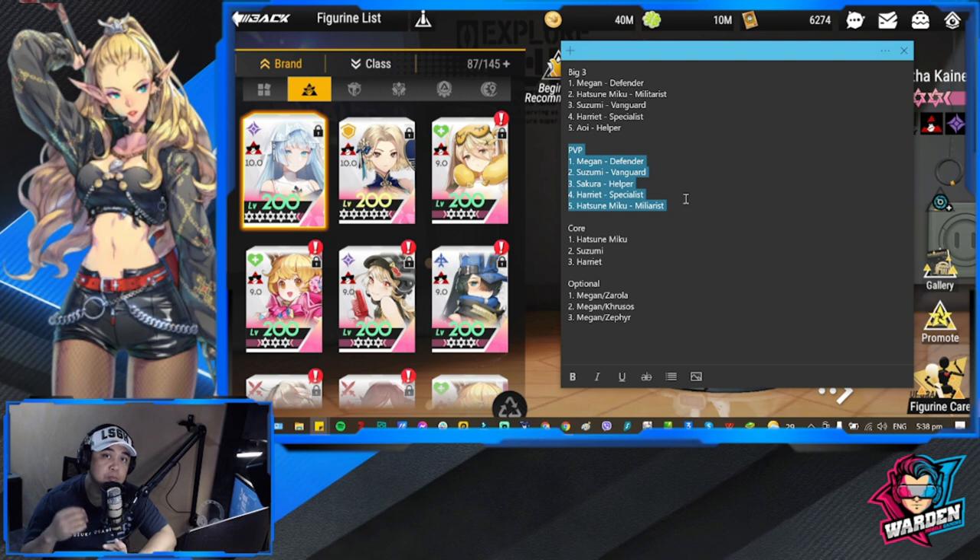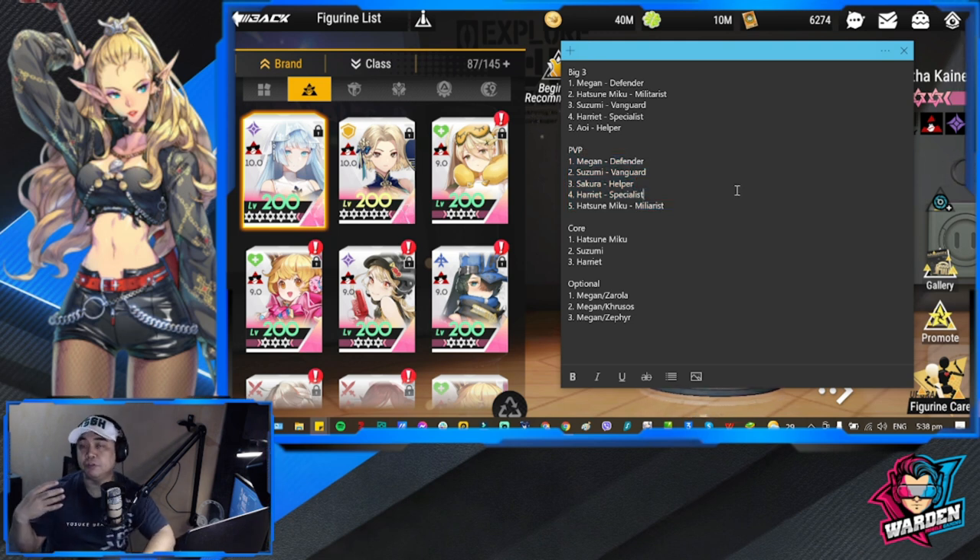For PVP, summon teams would now be viable, especially with Hatsune Miko around. For Let's Red, if you create a team there isn't much firepower aside from Zanthakane, and now you have Hatsune Miko — so your PVP meta will be different with more teams being viable. For this PVP team, I have Megan as defender, Suzumi for vanguard, Sakura for helper, Harriet for specialist, and Hatsune Miko for militarist.